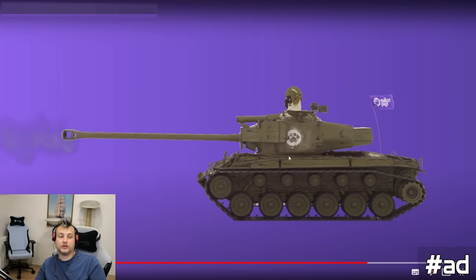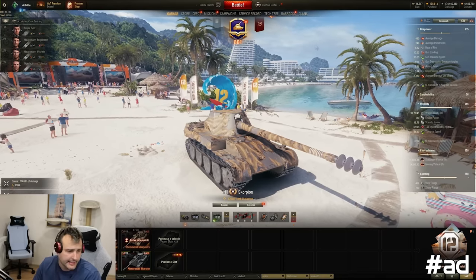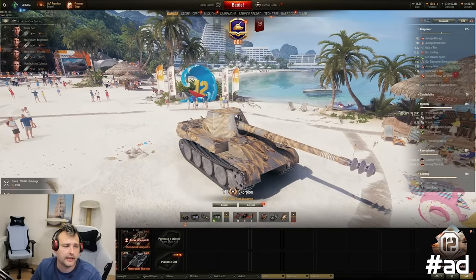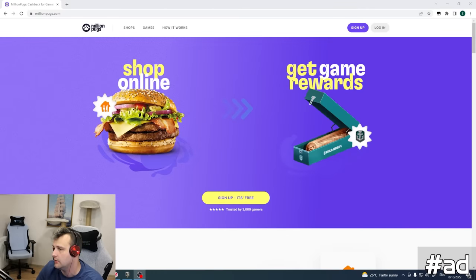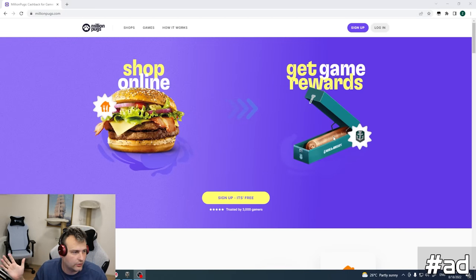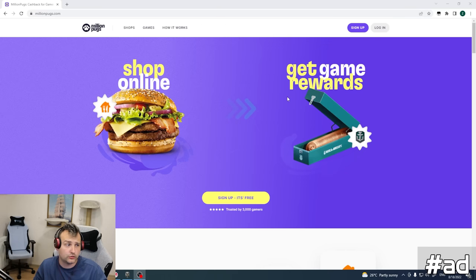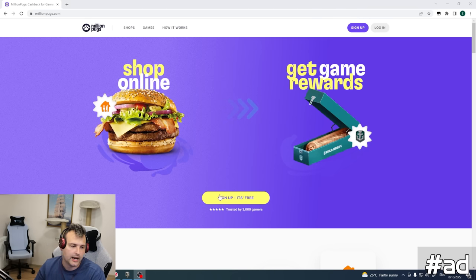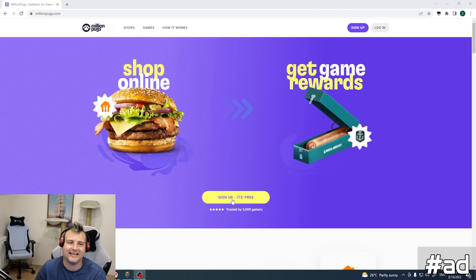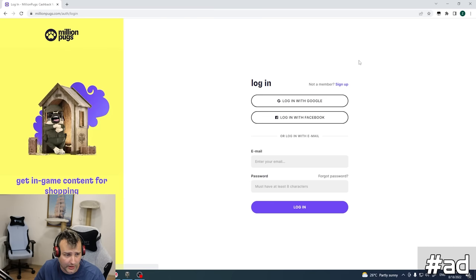And that is one hell of a cute Super Pershing. Anyway, as you can see this is a real thing. Here's how to make it work: you go to the Million Pugs page — the link is in the description below. It is very simple. You sign up for free, you are not paying a single penny. You can log in with your Google account or Facebook.